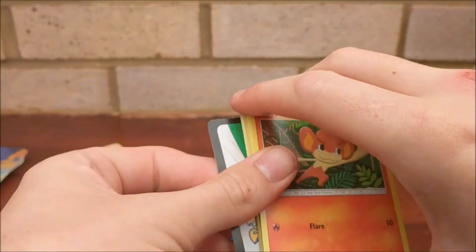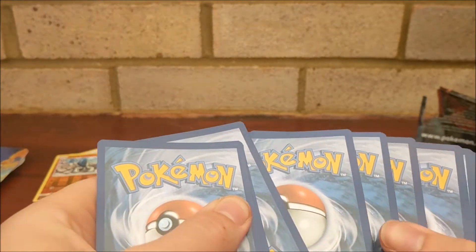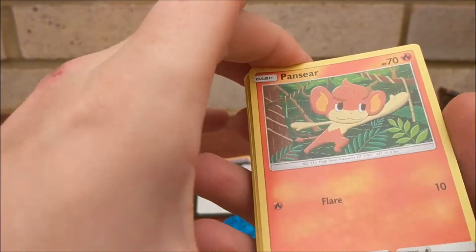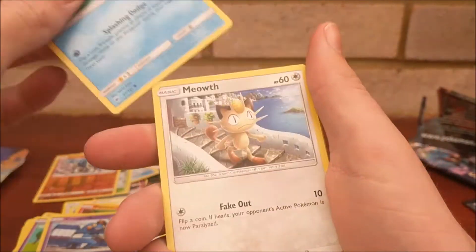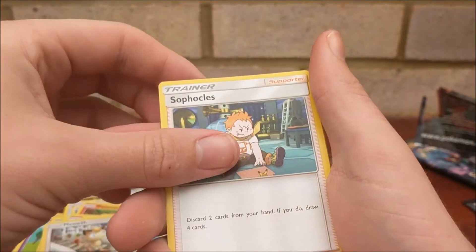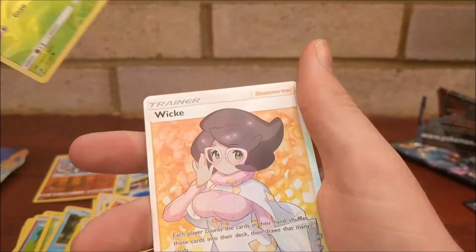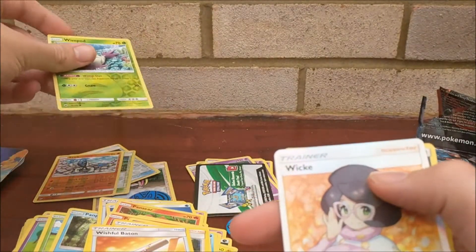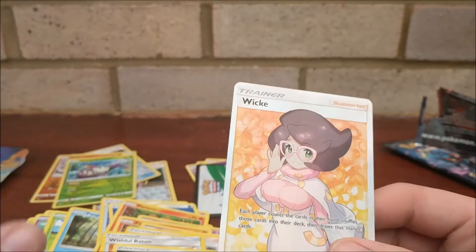Come on — oh yeah, we've got some things, about time! Last pack: Pansear, Pikachu, Croagunk, Magikarp, Meowth, Sophocles, Ribombee, Wishful Baton, a Wimpod reverse, and a Wicke — which is our last card. Save the best until last!